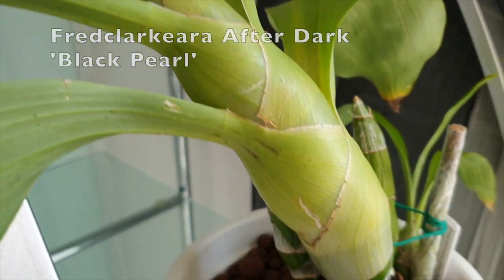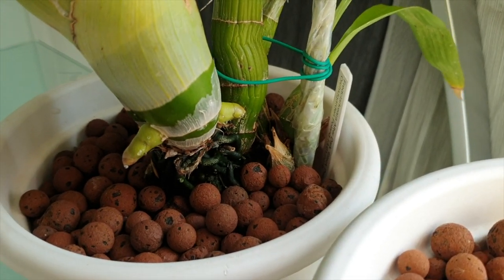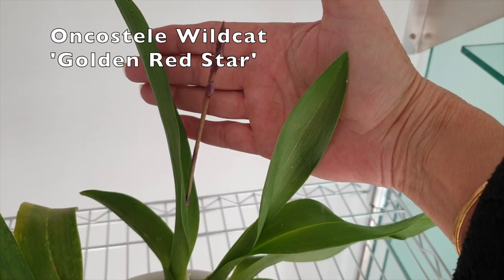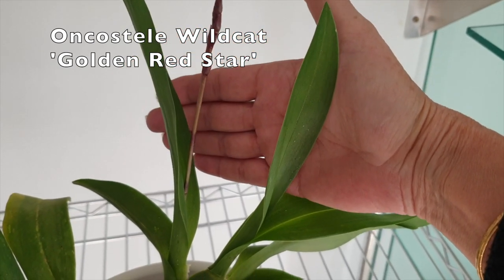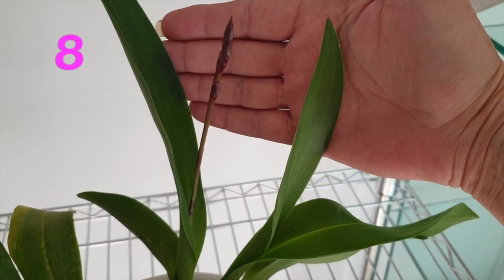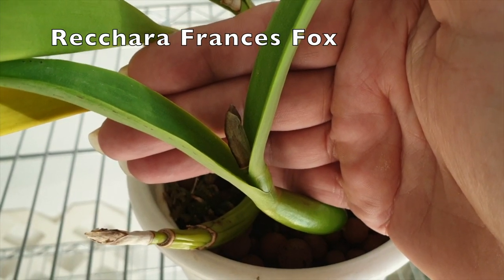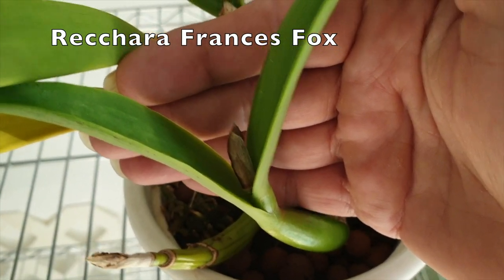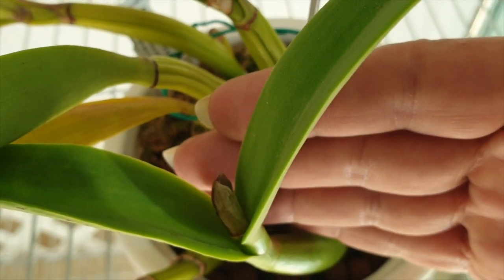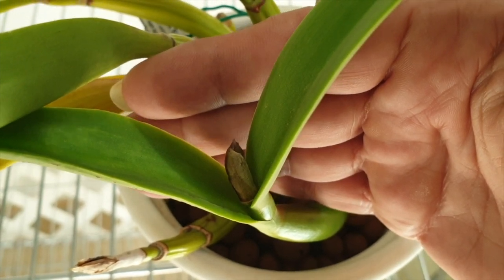My Fred Clock Tiara After Dark Black Pearl — there are two. My Oncostella Wildcat Golden Red Star — although I will not let it bloom, there is one. My Weak Francis Fox is pushing buds. I would say I'm going to count just one, just because of the state of the orchid.